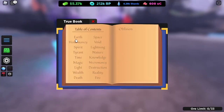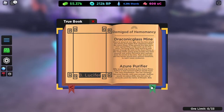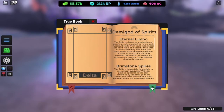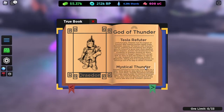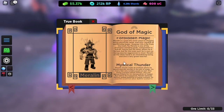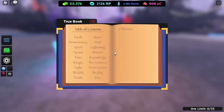Once you have the True Book of Knowledge, interact with it. There are a lot of superstitious catalyst types: basic catalyst, catalyst of earth, void, spirit, thunder, and everything. Choose one — for example, I'm going to choose god of magic.